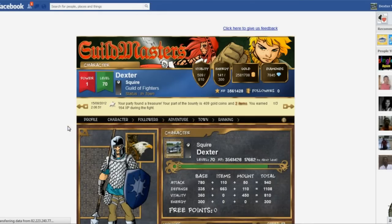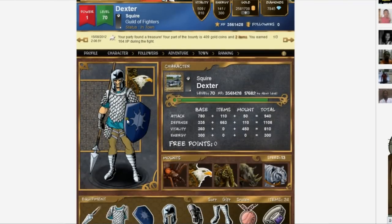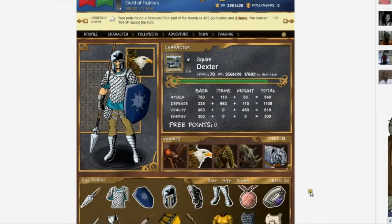This is the character sheet screen. The character sheet shows your player's vital statistics, mounts, and their equipment.